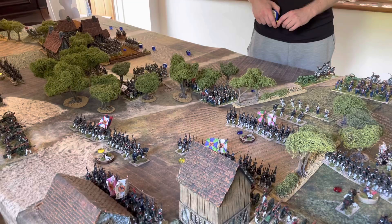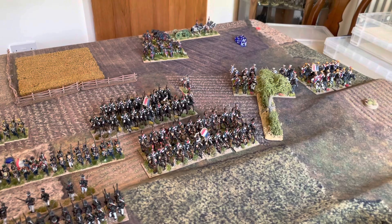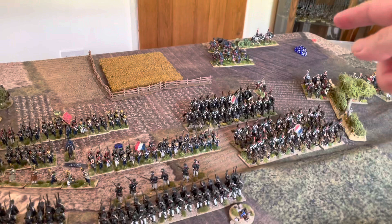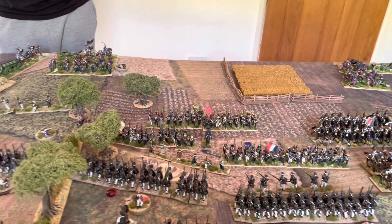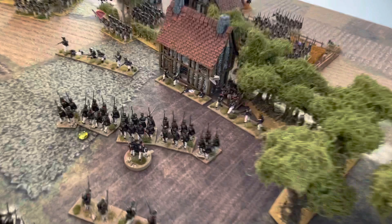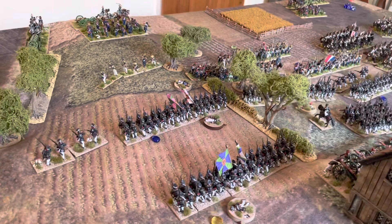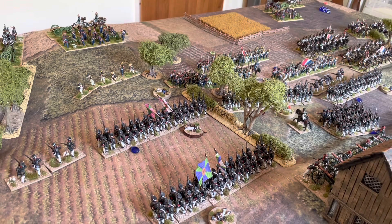Moving into turn four. The skirmishers caused notable casualties — nine casualties taken and a discipline test because the skirmishers rolled double six, but they fortunately survived. Dan's artillery fires at a recurring target at effective range, rolling a seven. Charlie's horse artillery fires at the line on the hill, rolling a three — a fatigue casualty. The off-table battery fires at the unit in the rear at long range, rolling a nine — one casualty and a discipline test. They roll a six and go unformed.